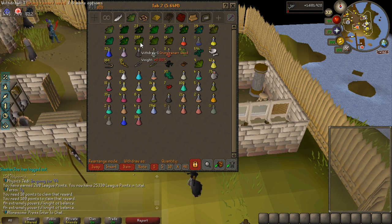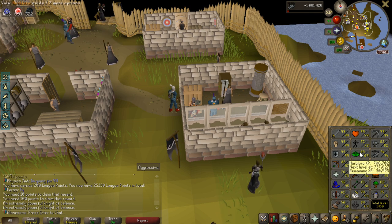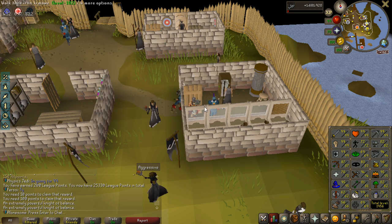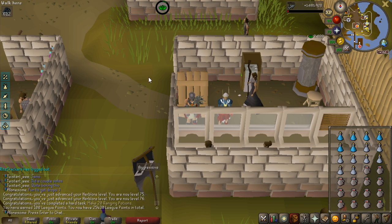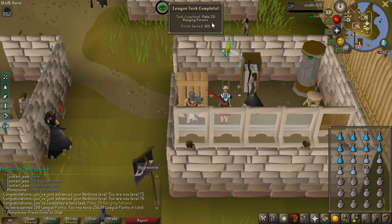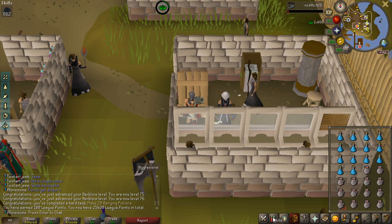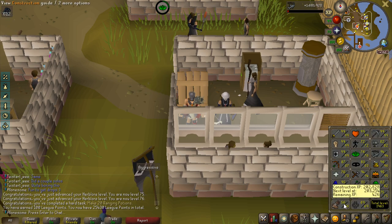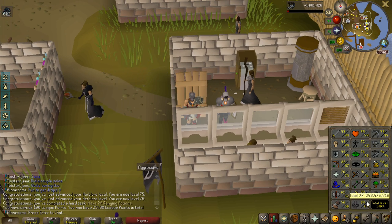Time to make use of all those Ranarrs from the farm runs, because I want to get to 72 Herblore. There's also a task to make ranging potions, and I haven't had any ranging potions on the account, so having some will make ranged content easier. I'm about to complete the task for 100 points to make 20 ranging potions, and my Herblore is now 76 — so I got quite a lot of Herblore levels from that. My total level is getting closer to the 2k mark, which is 250 points.